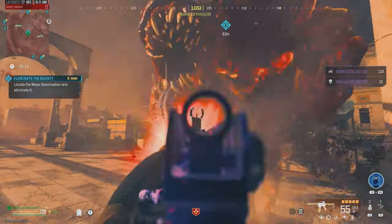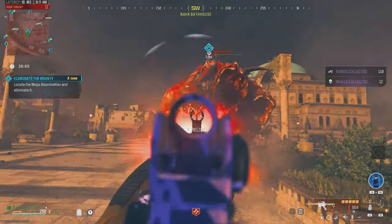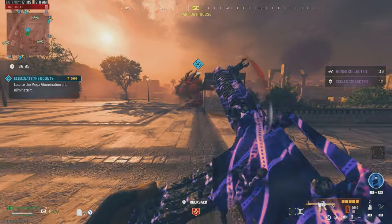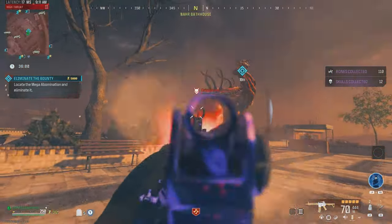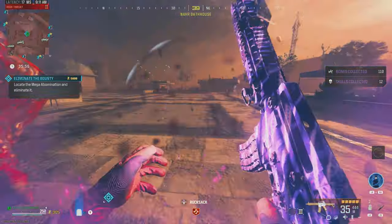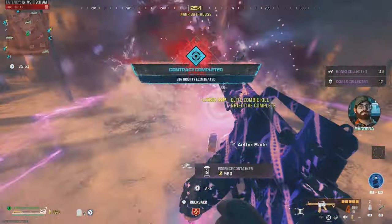Let's finish him off. Just a few more shots — we're not doing critical damage either and we just ate into the guy's health bar. Keep hitting those shots. So close to dying now. Probably an ether blade would finish him. There we go, got the kill.